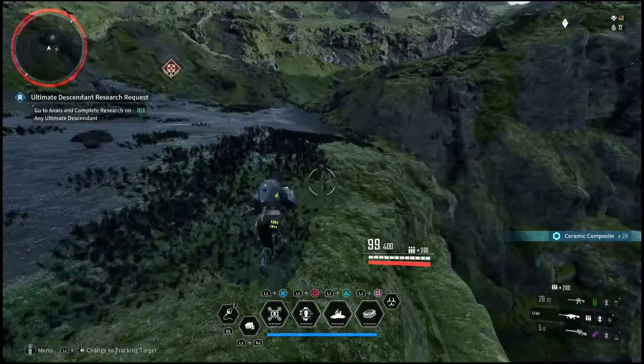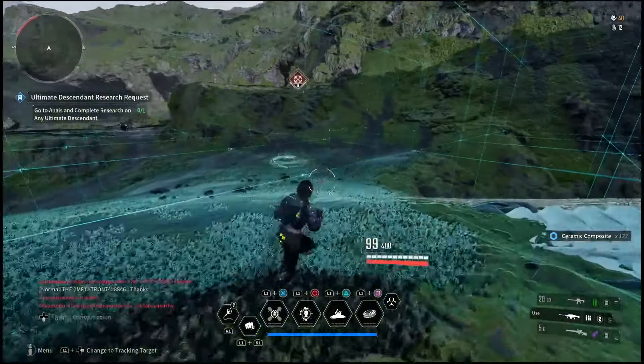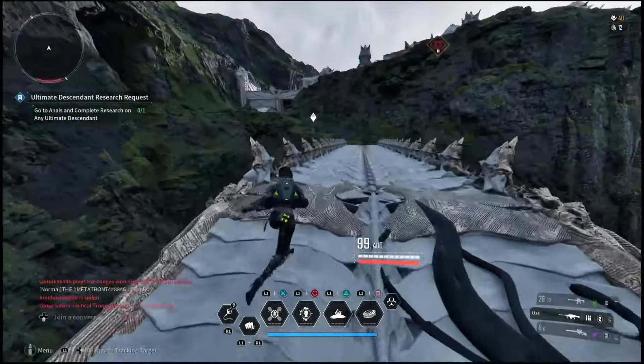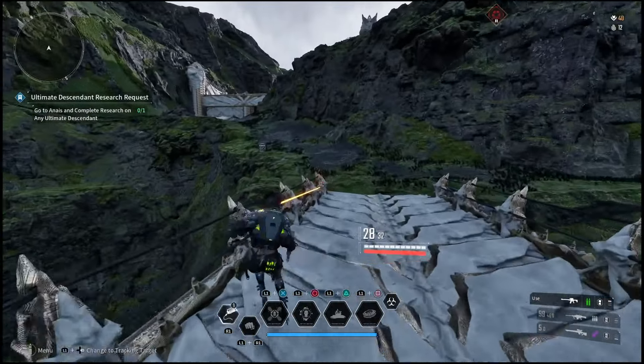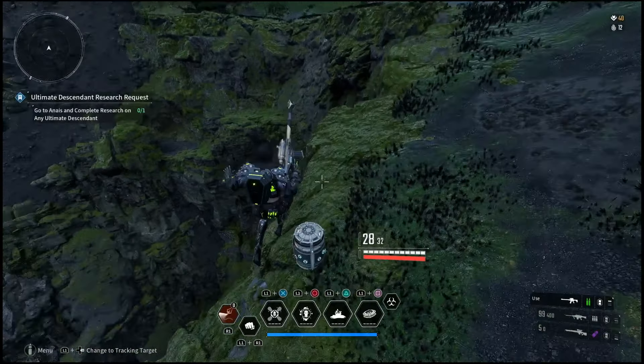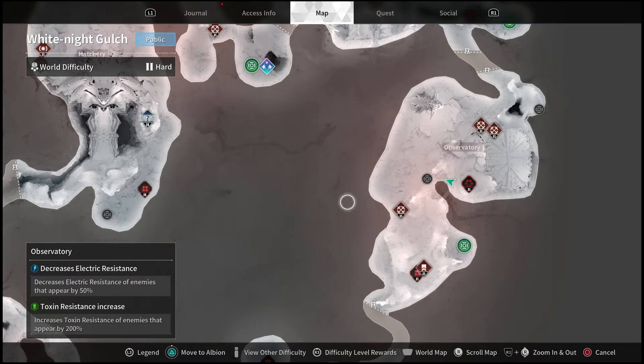Now, you might not need the materials they drop right now, but you will later. So anytime you see them, it doesn't matter if you're in this location or on a mission — it doesn't really matter. Anytime you see these munitions boxes or the crates, go ahead and break them open because they will always drop the material that you may need later. That way you'll never have to really go about farming like this again.